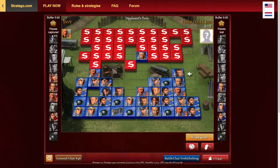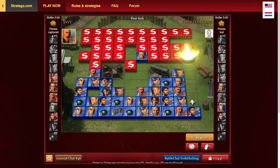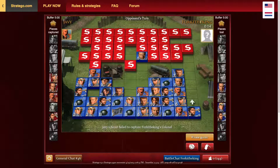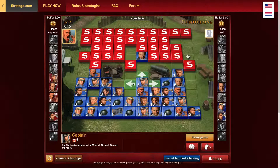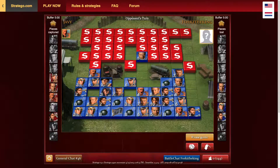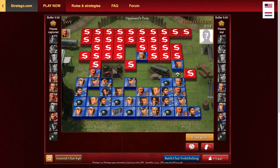I doubt that's a colonel, but I guess it could be — let's scout it. It is a colonel. That's very strange — I don't think that's a common colonel spot. Then again, I do have a colonel in that exact spot myself, so I actually placed it there. We're obviously not going to let him just trap our major. Is he going to bring down another piece to trap it? He might — that would be the smart thing to do.